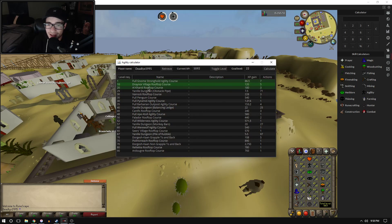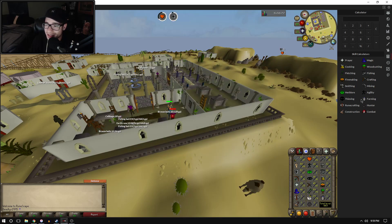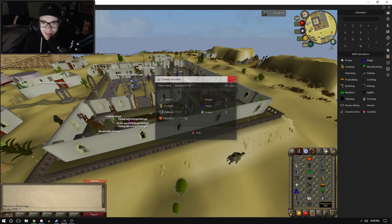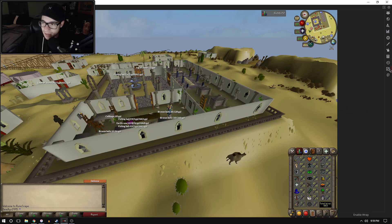There's a combat calculator built in that you can enter stats into — 1,501 combat, that's pretty crazy. There are a bunch of different things you can pop in to help you out. There's even a little note section where you can jot things down.